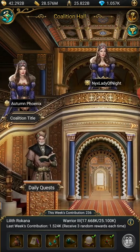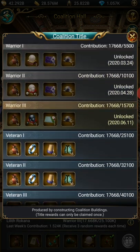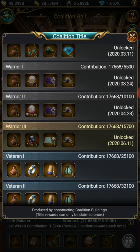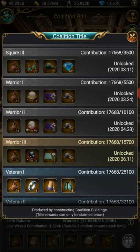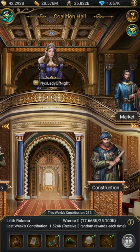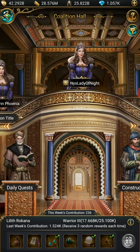Once you get so many points within the Coalition, you will get a new title. I am a Warrior 3 right now. In order for me to go to Veteran 1, I need 25,100 points. I currently have 17,668 points, so I'm slowly working my way up.